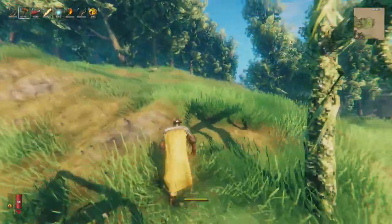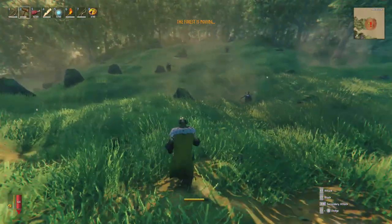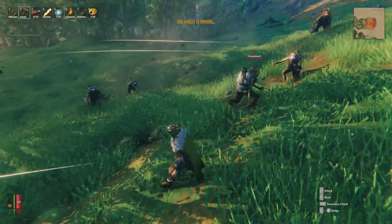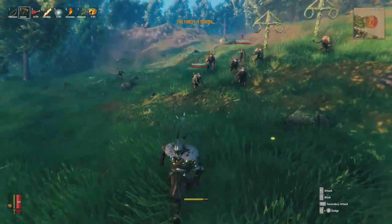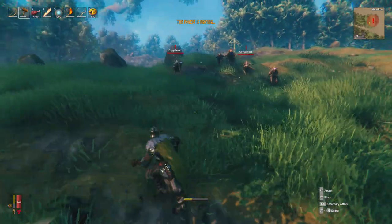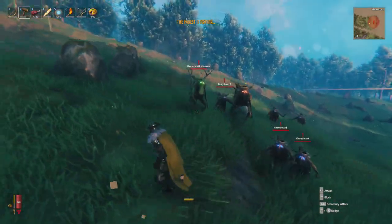I've enabled the 'forest is moving' event to see if we can show the grey dwarves having better aim. It's hard to tell really — they're throwing for sure, lobbing it with a bit more of an arc, a little loop the way the stones are going. I wouldn't necessarily say they've still got great aim — you can outrun them pretty easily. Standing still for a second — yeah, it's kind of a little bit quicker maybe.